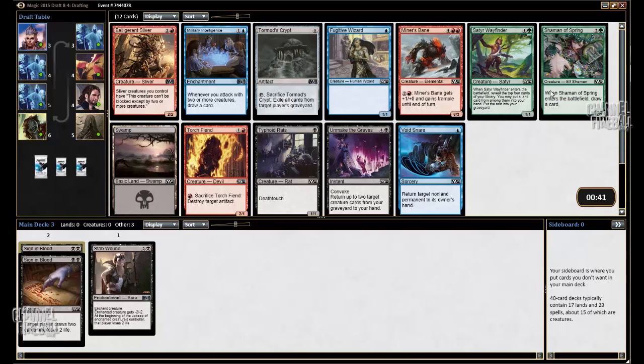It looks like Green could be open, potentially Blue also. Even though Void Snare isn't good in a controlling deck, it is an okay card, so it might be a signal that Blue is open. However, I'm just going to take Typhoid Rats. It's similar in power level to Wayfinder, and obviously it's much better because I'm only black so far.